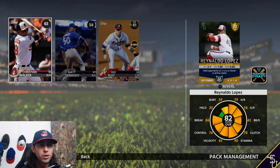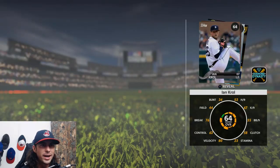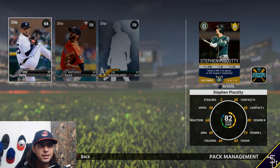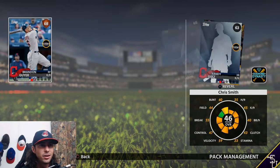Three, four - Ronaldo Lopez. He's probably going for a thousand stubs or something right now, but we'll hang on to him. Stevens Pescati - he is no longer in the playoffs, which is disappointing. We could throw him in an event lineup maybe. Last one - chance at a diamond - another 82.